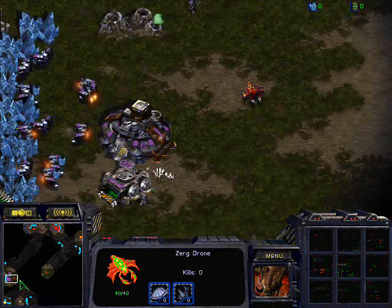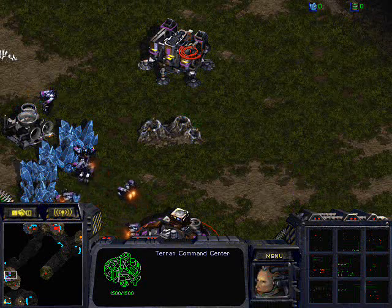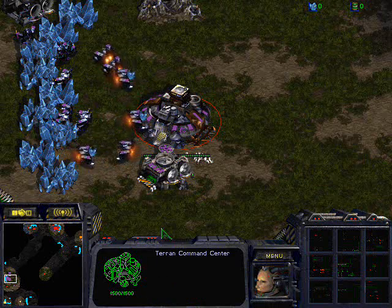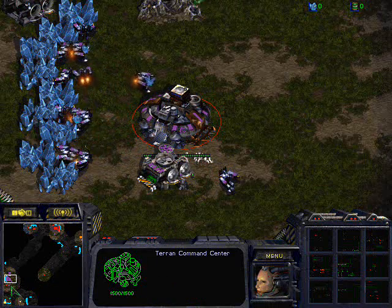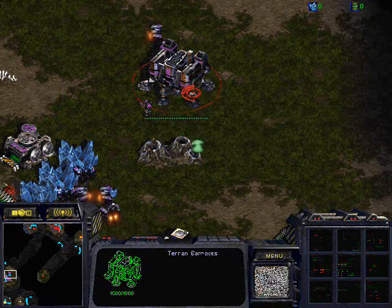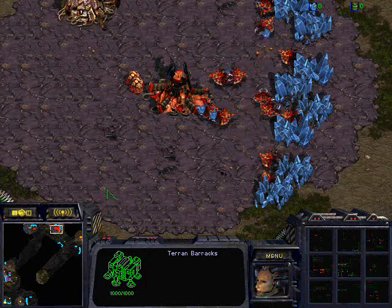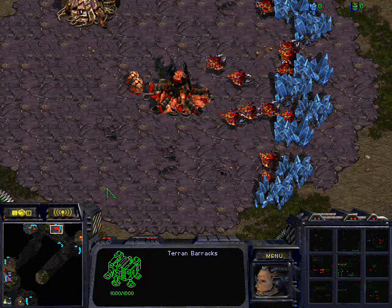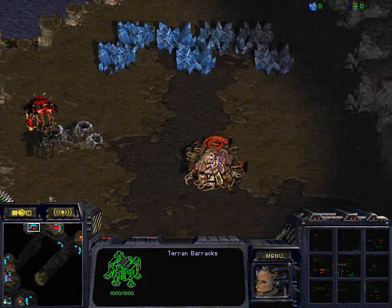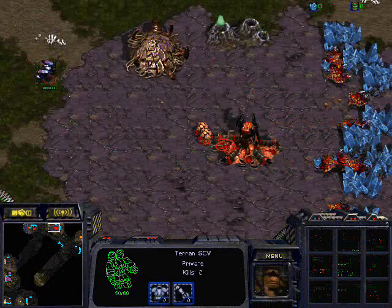Just keep pumping SCVs and marines until you have like 250 minerals, at which point you can send an SCV to build a second command center. Should I build it at the minerals or build it and lift it off? Usually safer to lift it off, but don't sacrifice SCV and marine production for the CC.